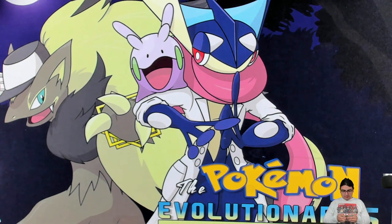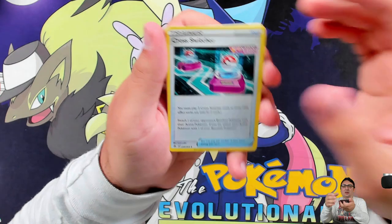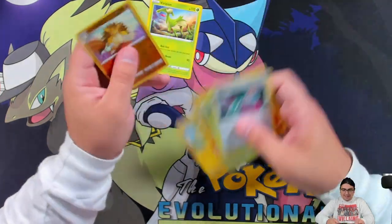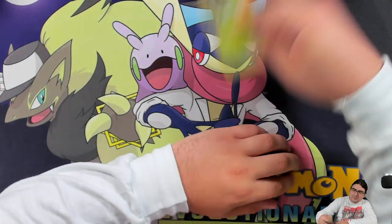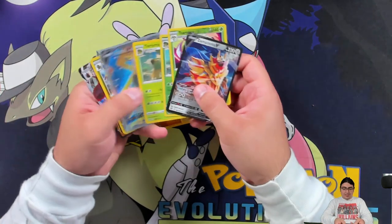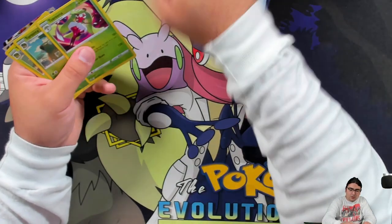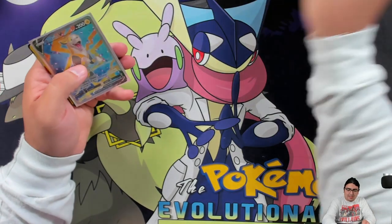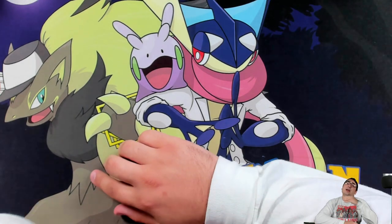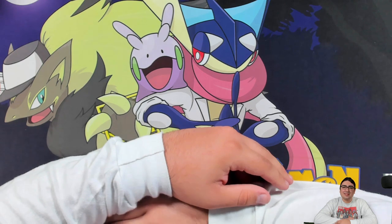Last Fusion Strike pack — it's a black code card but we'll see. I've noticed if the cards feel flimsy it's probably not going to give us a holo or better. Well dang it. But honestly, can't complain — overall we got a pretty good haul among all those boxes. Nothing to be ungrateful about. I hope you guys enjoyed today's video — smash that subscribe button, hit the like button, comment down below, follow us on Twitter and Twitch, and become a member on YouTube. Hope you all have a fantastic rest of your day — take care!